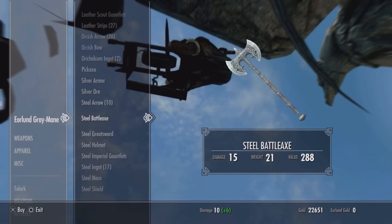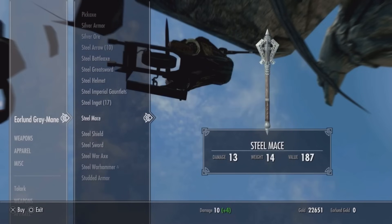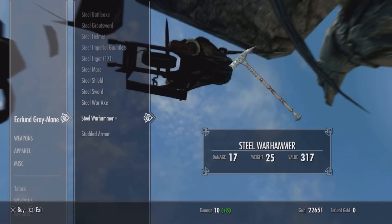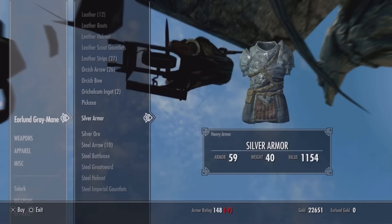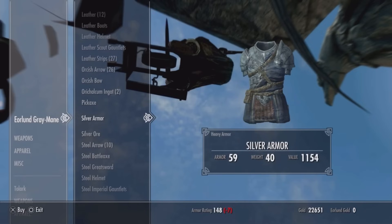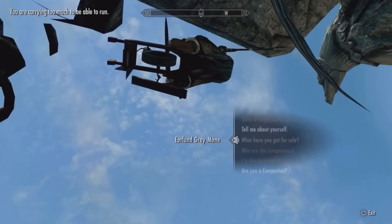What I'm actually going to do here is just demonstrate how you are actually able to make a profit on your gold. So as you can see, I have 22,600 gold. I'm just going to go ahead and buy something quite expensive — let's go for this silver armour. It costs 1,150 gold. I'm going to buy that, and I don't actually need the armour, so I'm just going to get rid of it once I've left this screen.